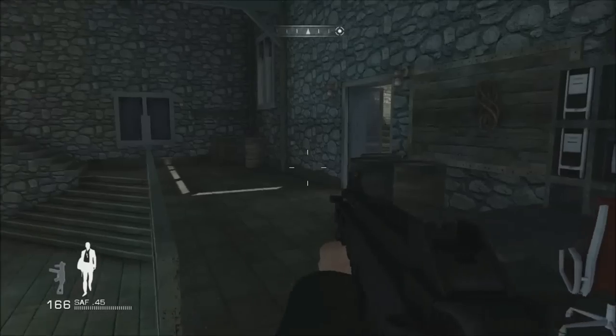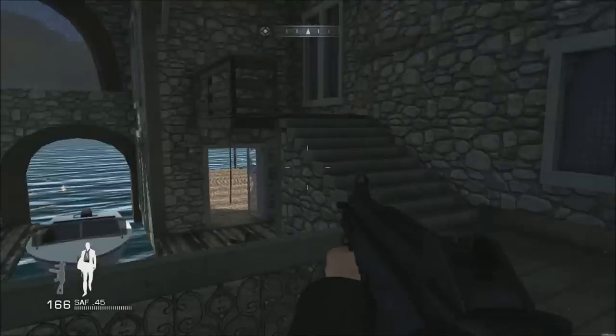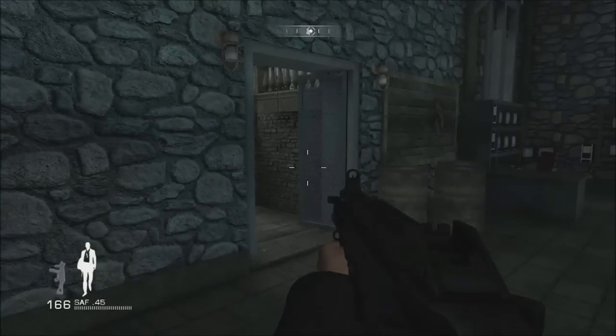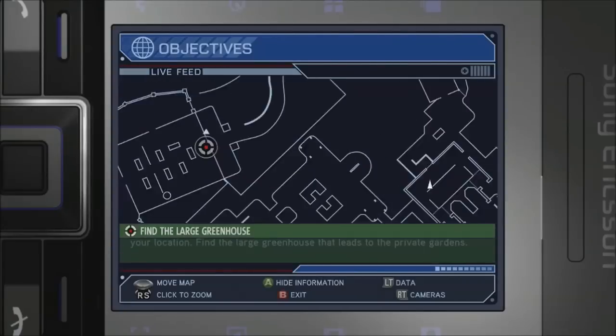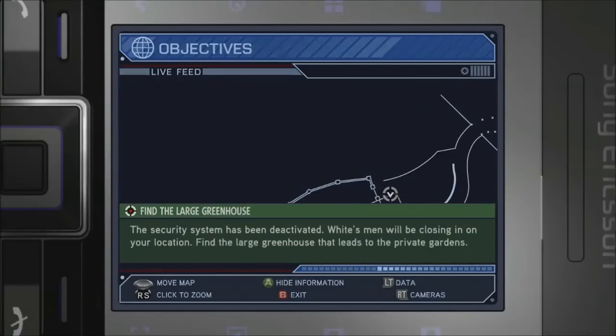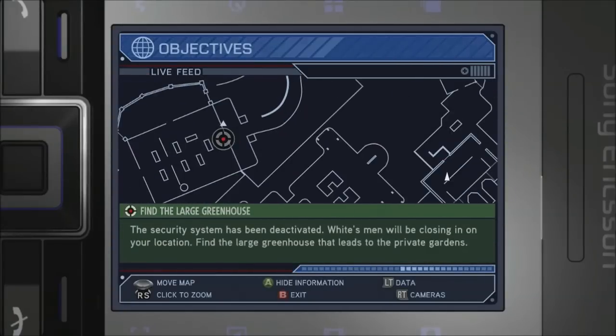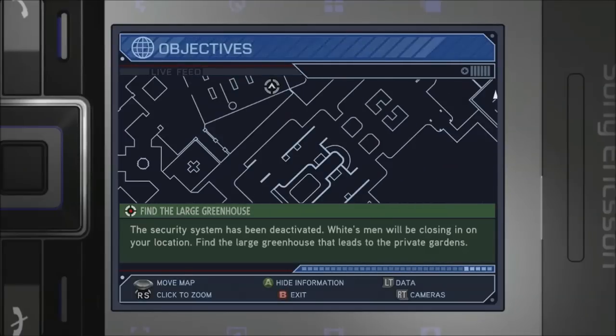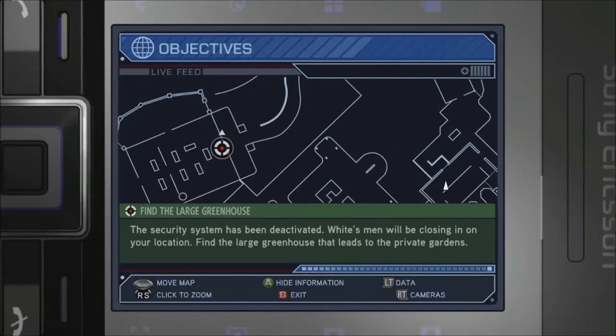The main thing about the Daniel Craig movies and their video game adaptations is that the only real gadget you ever get is basically James Bond's super nifty MI6 cell phone. It's pretty much in all the Daniel Craig games — some sort of variation that basically lets you hack, look at your map, and check your objectives. That's pretty much it.